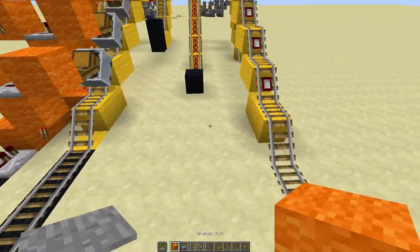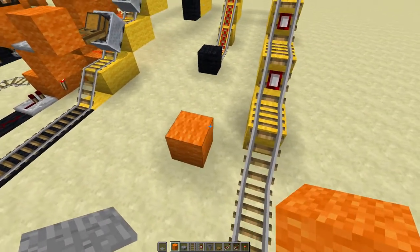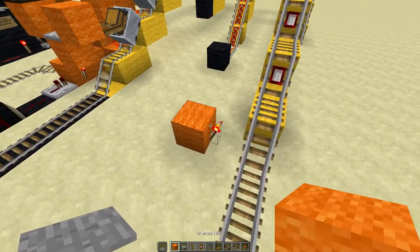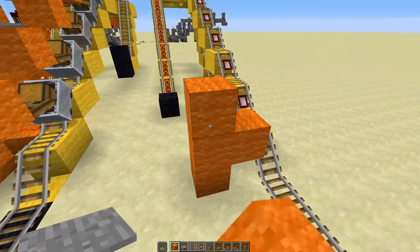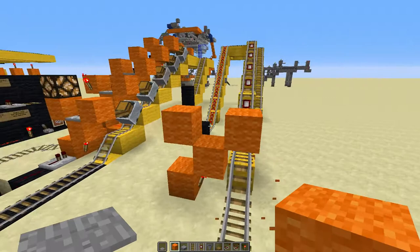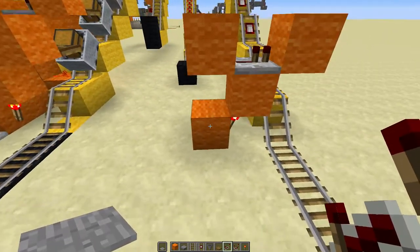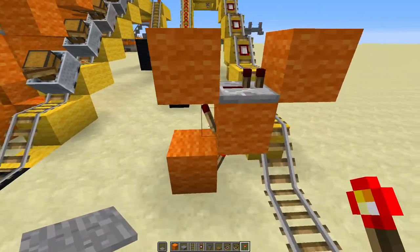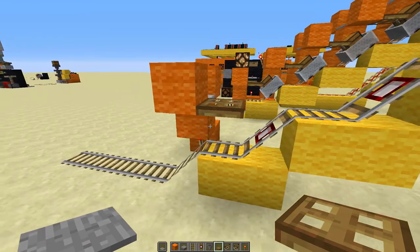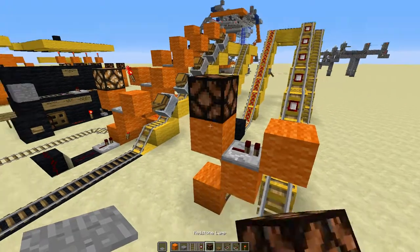First thing we want to do is come over here to where our track comes down at the very first level, come out two blocks, and place a block right there. You'll want to place a torch on the side of that block, another block on top, two blocks right here, delete the one in the middle, and one more up. Place a repeater right here in the middle facing that block, with a torch on the back side of this block as well. Next you'll get your trap door and put it on the bottom of that block. Then place your redstone lamp right on top of that one.